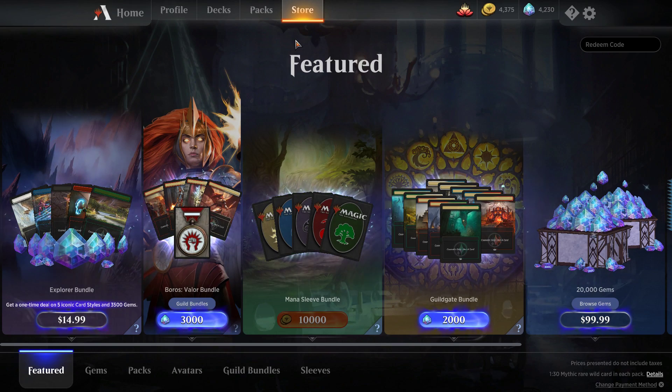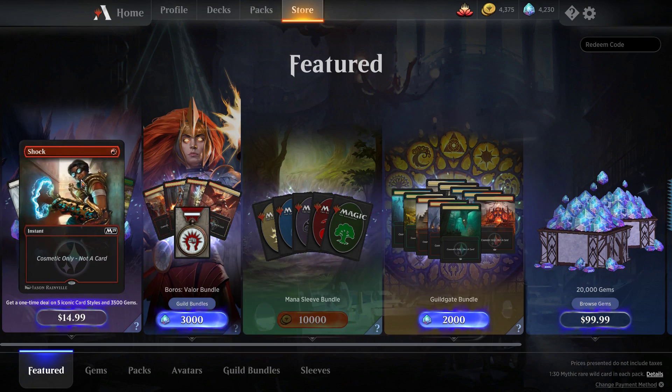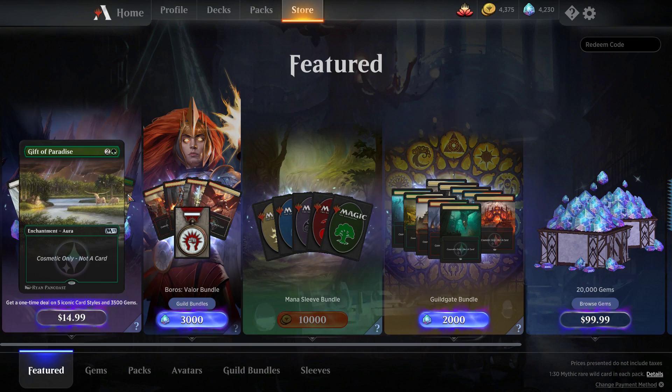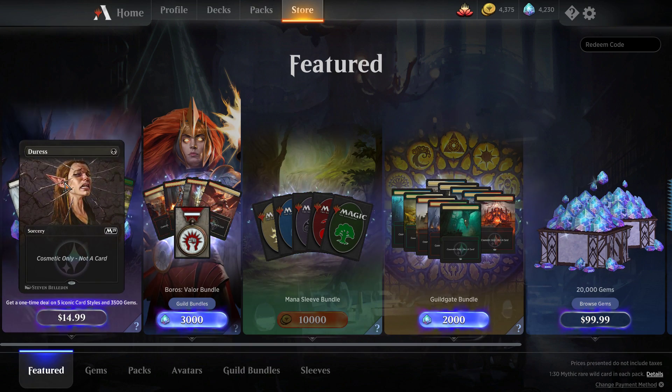Some bad news right off the start for free-to-play players. There is an Explorer bundle. This is good news for anybody who does spend money on the game every now and then, because it's a pretty good deal. For $15, you get 3,500 gems and 5 card styles, 3 or 4 of which see a lot of play: Negate, Shock, and Healer's Hawk. But then you have Gift of Paradise — I don't think anybody's playing that in Standard — and Duress sees a little bit of play.